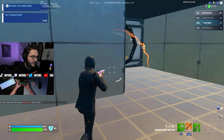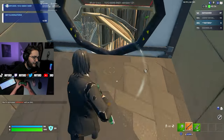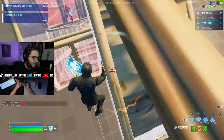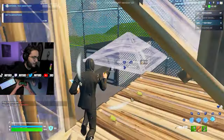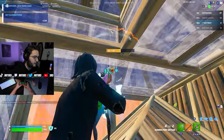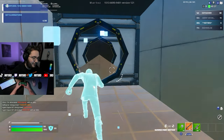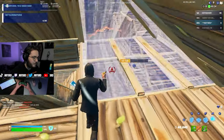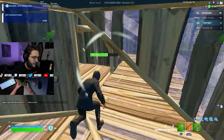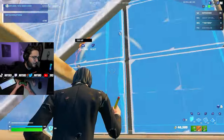After all that, I jump into this Martoz box fight map — again, the code is on screen and in the description. I come in here to aim train. It's literally just you and a bunch of other players spawning into a map and you can just piece around, go for pumps on people. This helps my aim so much and my tracking. And because you're free building around in the map, it gets you used to shooting people out of an edit, which is very important in this game.